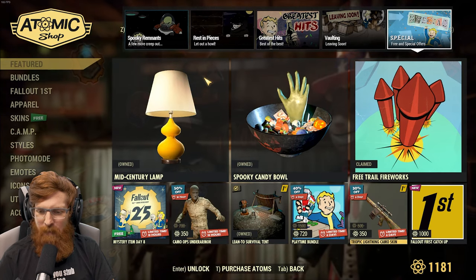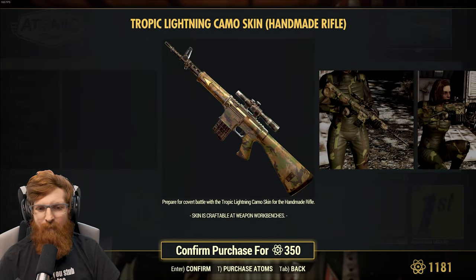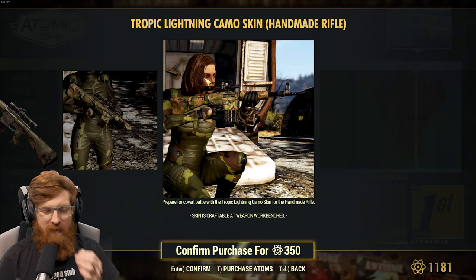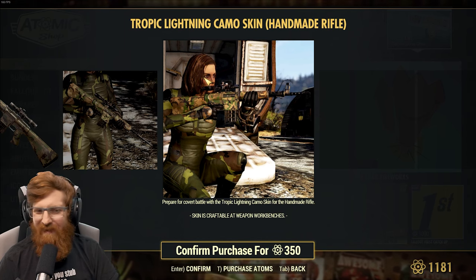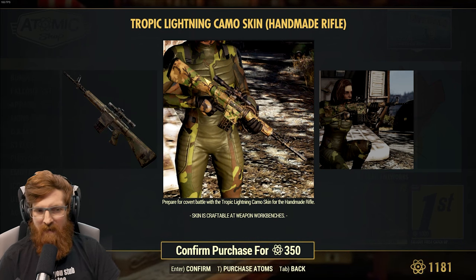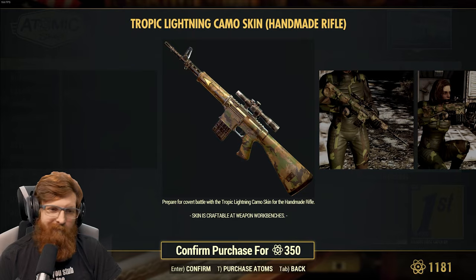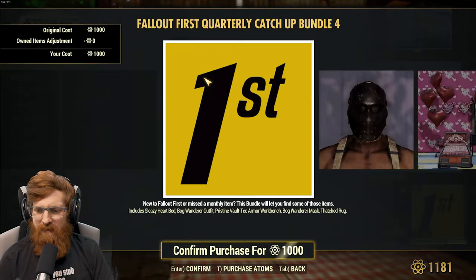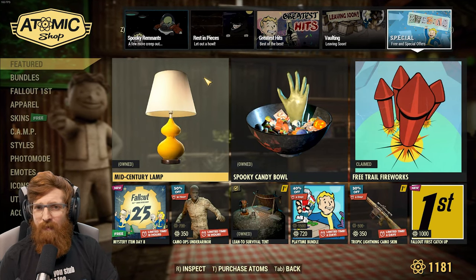And we have the Tropic Lightning camo skin for the handmade. At least some guns are starting to get useful skins. A lot of the camos we've been getting haven't been great. It doesn't look good to me. I mean, it's a camo gun — I am from Georgia, I like camo — but aesthetically not pleasing to the eye. Y'all let me know how much did they get you for this week.